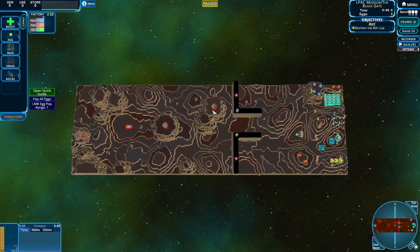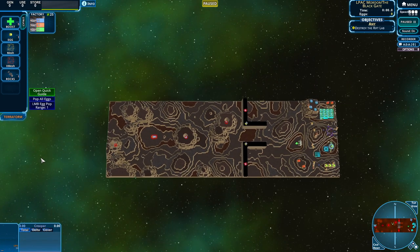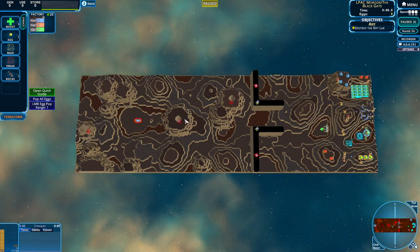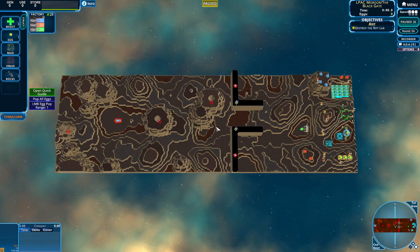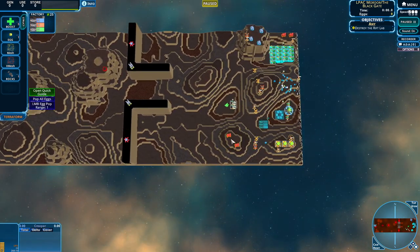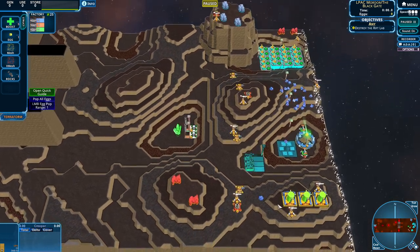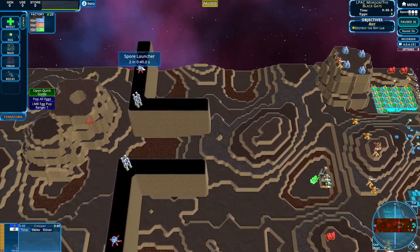On the map, we do have a few resources. We have our emitters right off the rip — we have three of them, which is kind of nice. Always nice to have a few emitters. We have one Blob's Nest. They have resources on their side, but it's not infinite and not extreme amounts of resources, which I love. I like that they're kind of spread out.